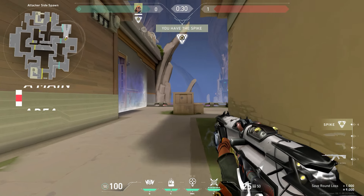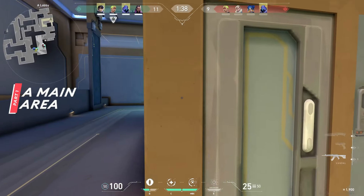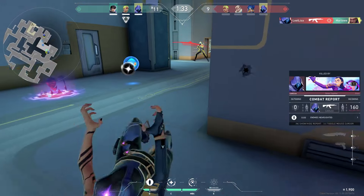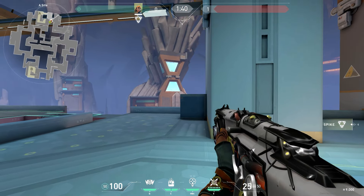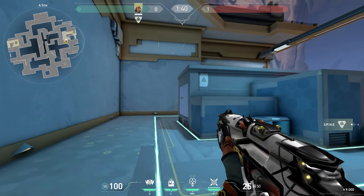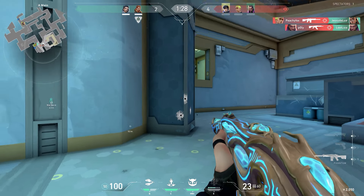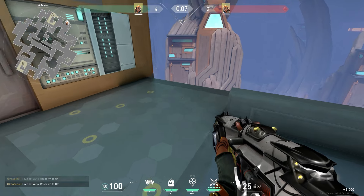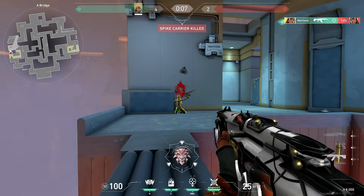Starting off in attacker spawn, the A side is on the right-hand side. A main offers space for some pretty explosive fights right off the barrier. You then get to the choke point, which is not the easiest to get through since you have quite a few angles to check — close right, close left, back side, top side, and heaven. But with good utility you can get through, and there's an outside pathway you can entry through with Jett or Raze to scale to site quickly.